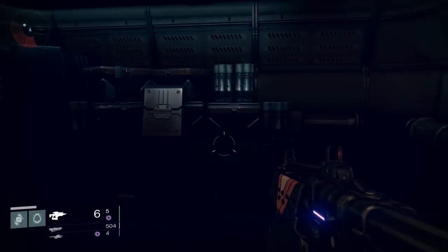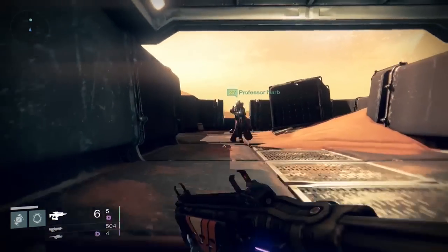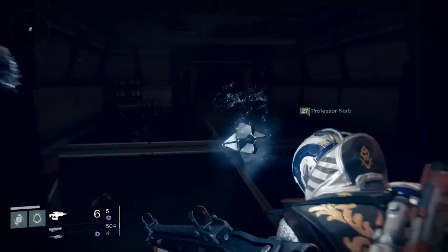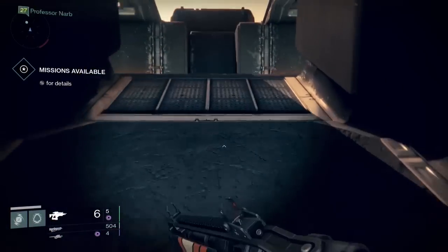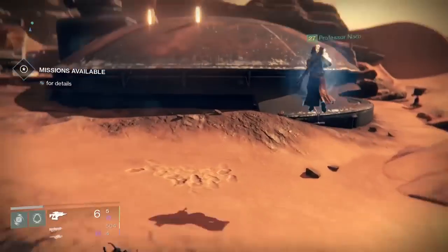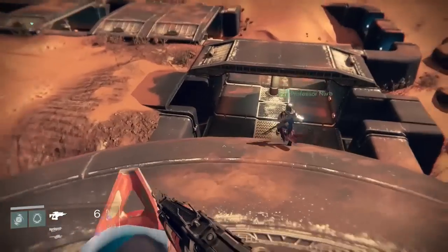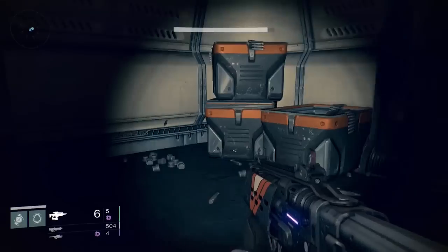There are other farming locations for specific things, but I found this to be the most effective farming route for relic irons. I believe there are a couple more routes on Mars — there's one right next to the patrol spawn — but I find that one is short and doesn't have as much relic iron. This one is very effective; within one hour we had around a hundred relic iron, maybe even more.